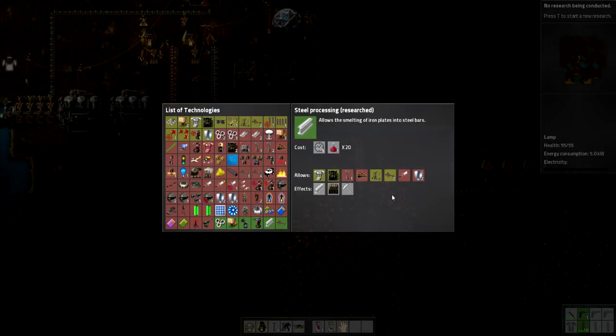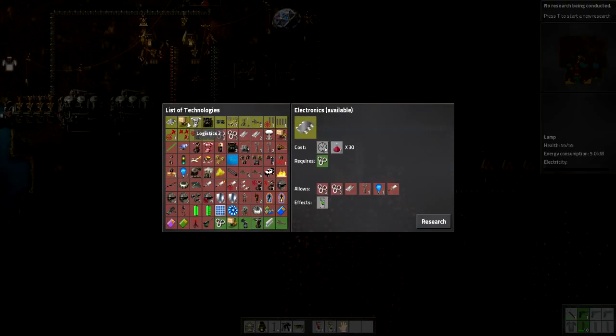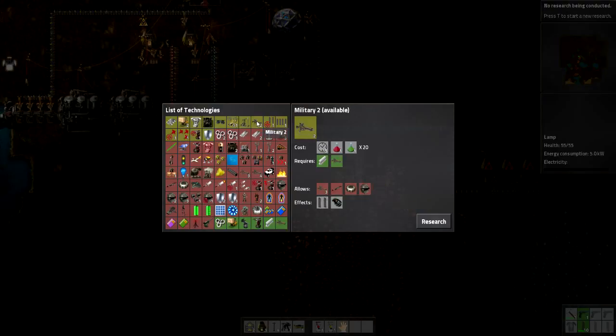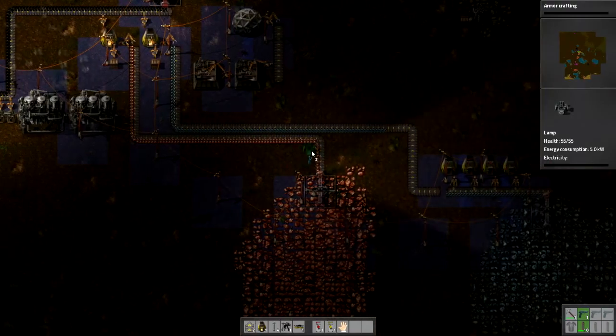Let's get one out here. Steel process research is done — excellent. Electronics. And then we're getting up to the science pack twos. I can't do anything that needs a science pack two yet because I have to reorganize all my stuff. Bullet damage I can do. Bullet shooting speed — good to know. Turret damage upgrade. Armor crafting — yes, thank you. Getting some armor will make me feel better.